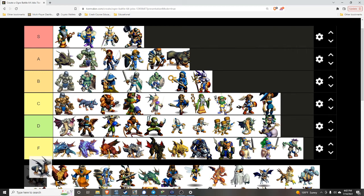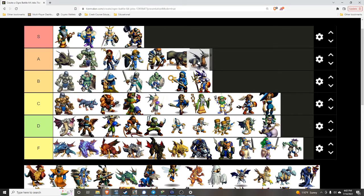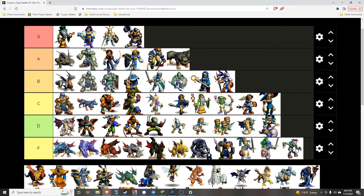Behomet — we're going to put him in B. He's probably the coolest looking legendary dragon. Great stats, but the problem is all the other dragons have debuffs — sleep, paralysis, damage down, whatever it is. He has none. So that's unfortunate. Still a great unit, good damage, but yeah.